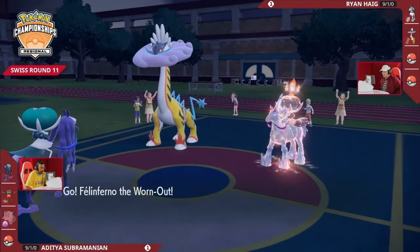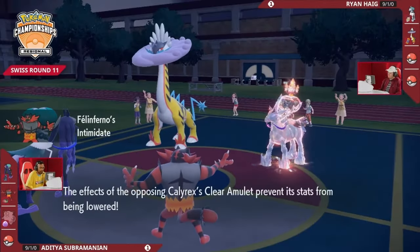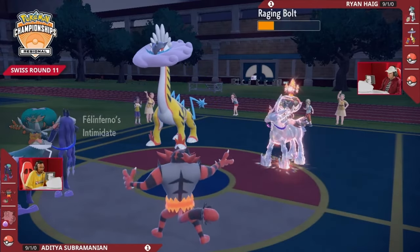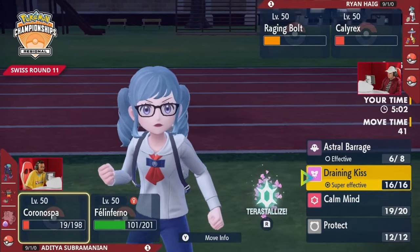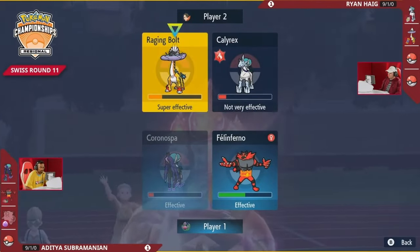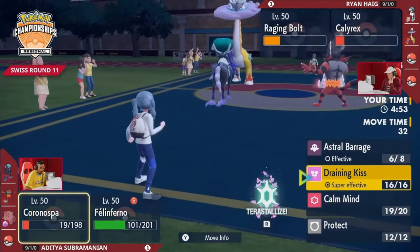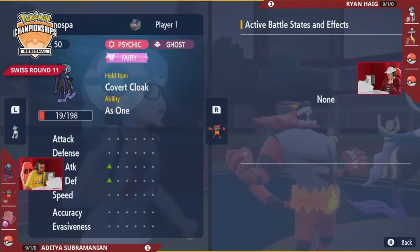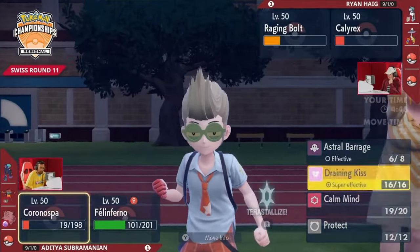It's a tough spot — Thunderclap is not going to be able to one-hit KO Urshifu with the Focus Sash, but it's still super effective. Opting for the safer play with Intimidate and Fake Out — a safer play where you do get to stop one Pokémon this turn. Maybe not so much Raging Bolt, since it can just Protect through this turn — all of a sudden Fake Out is burned and you can just go for Thunderclap on the next turn, which is still pretty safe. Calyrex is so low on its health — eyeing up a Draining Kiss, but even at plus one that's not too much damage.